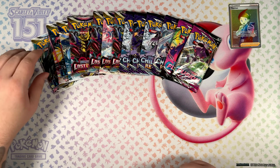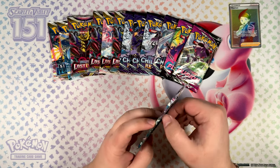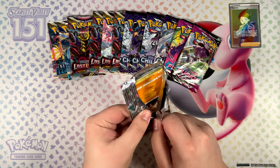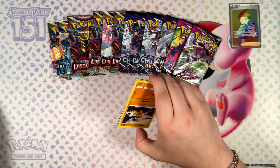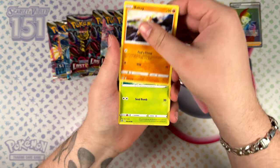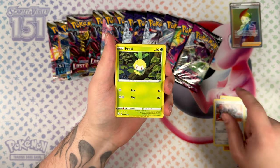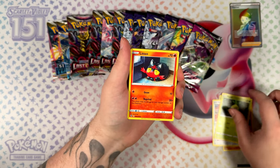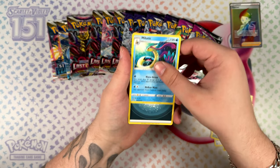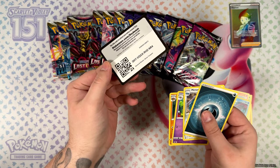That was a really, really good pull. Silver Tempest is next. Also been a while since I've opened Silver Tempest — ever since I pulled that Lugia V Alternate Art, I was done with Silver Tempest. That was like the best card you could pull from the set. I might not be done with Fusion Strike — Milotic, non-holographic, but that's a beautiful looking illustration nonetheless.